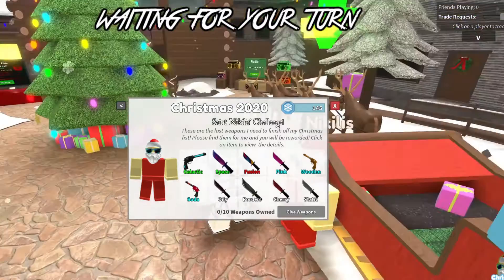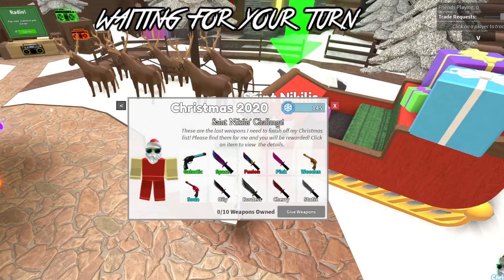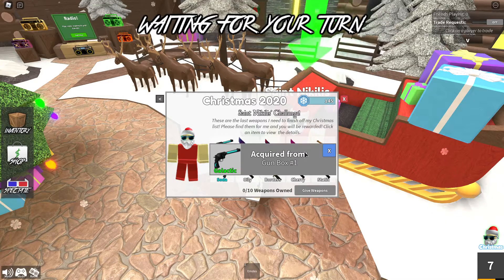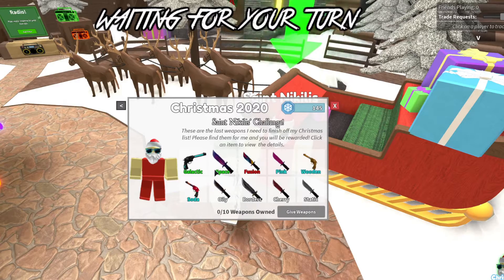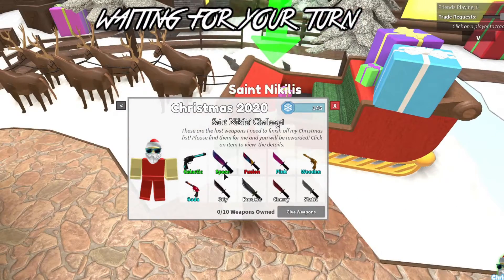You need to find all 10 items, and it's going to be different for every single person. When I did this on my PDJ Gamer account, some items I had a gift for but not all of them — it's random for everyone. For the first item I need to get the Galactic Gun, acquired from Gunbox number one. You could also trade for these items, which is what I did on my main account.